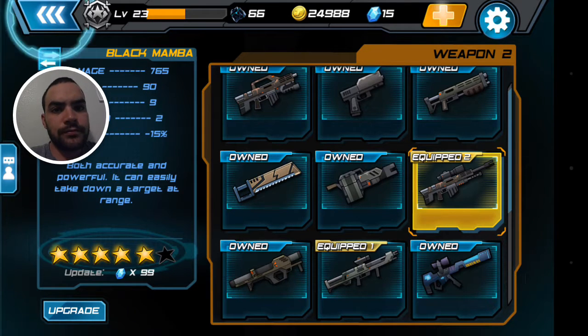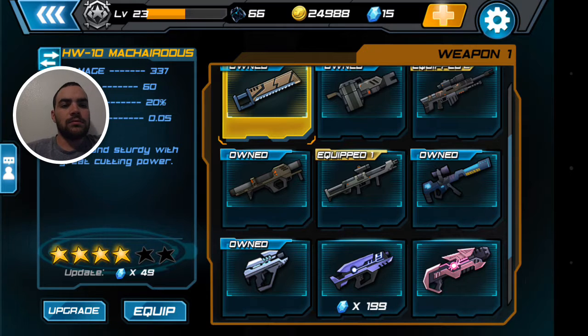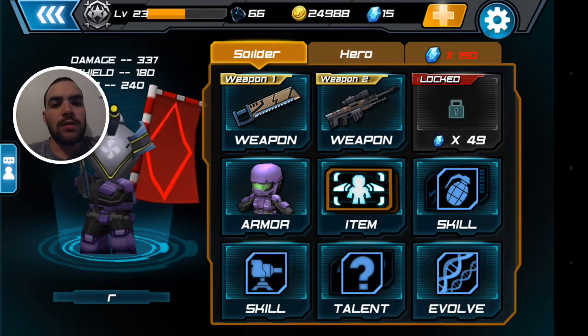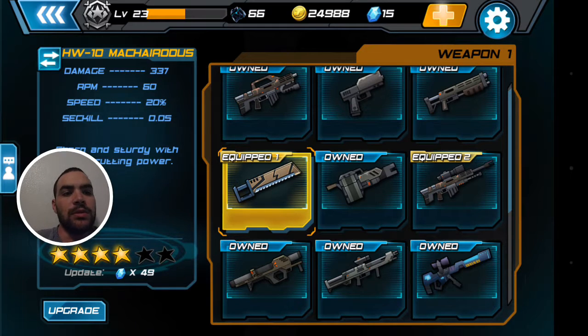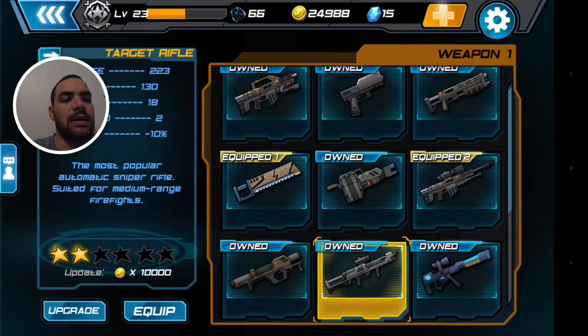You need to unlock slot number 2. I usually have my first weapon as the machete so I can run quickly up onto opponents, or if I need to get somewhere to shoot at the beginning of a match — you run 20% faster. Then you can get to where you need to go and shoot them with the Black Mamba and do 765 damage, which is really awesome. I've been using the target rifle as a speed in-between rifle for those mid-range shots.